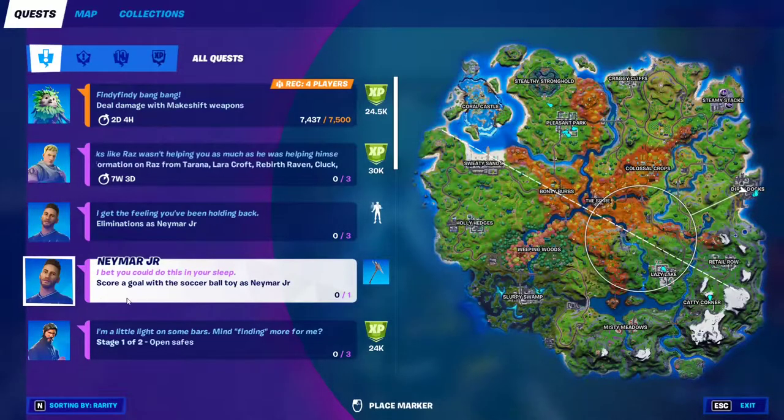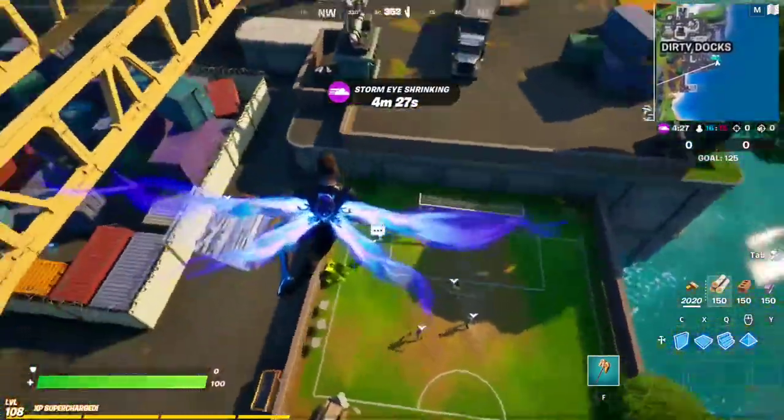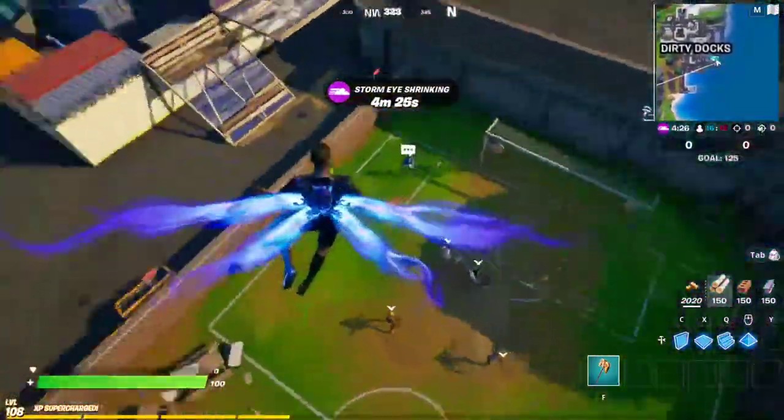To unlock the pickaxe, all you have to do is score a goal with the soccer ball toy as Neymar Jr. So make sure you have the Neymar Jr skin on, and then simply come to one of these soccer fields.